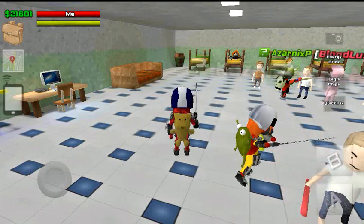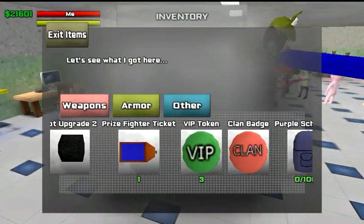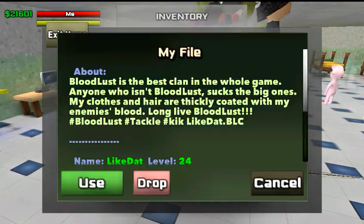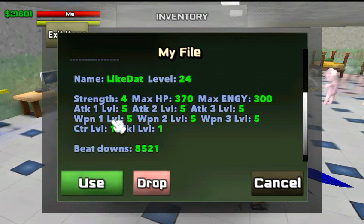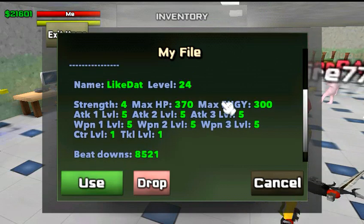First, go into your inventory, go to Other, and hit your My File. Here you're going to be able to see your attack levels. Right here: attack one level five, attack two level five, attack three level five.